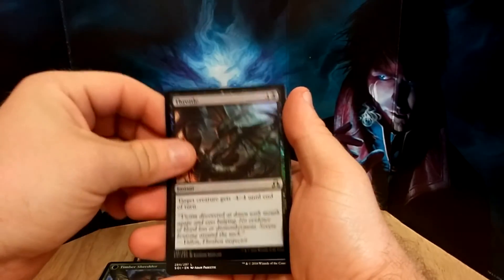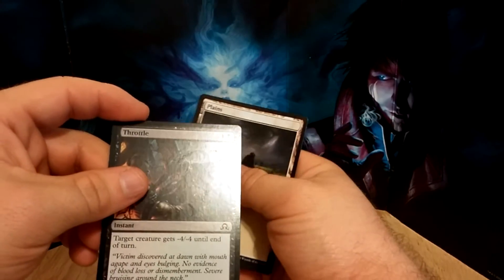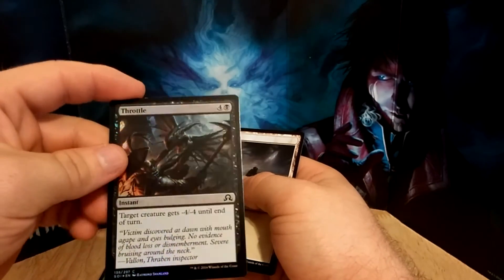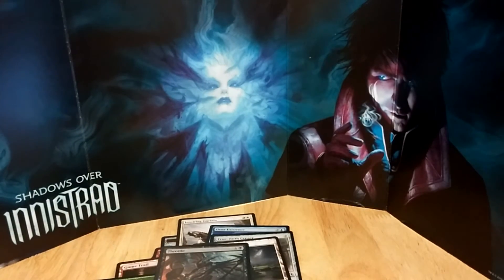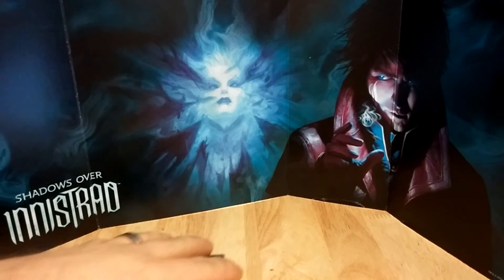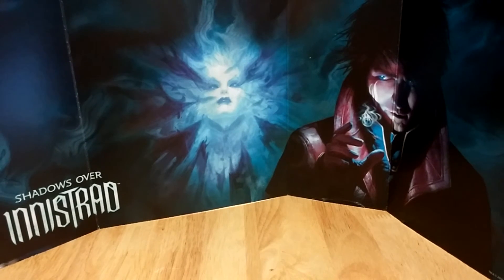And then a common Foil Throttle — I think we had Throttle before, but this one is a foil, so that's fun. And then Planes Guard. First foil in over three years. They haven't opened a booster in three years — well, we've opened several boosters now, but hadn't opened a booster in three years. So first foil of Shadows Over Innistrad.